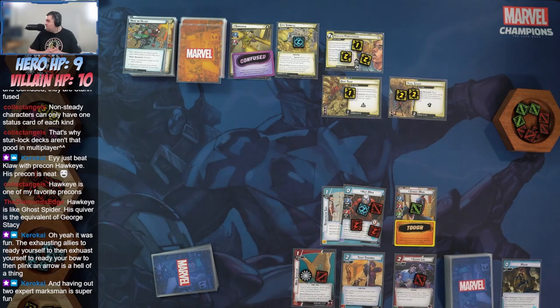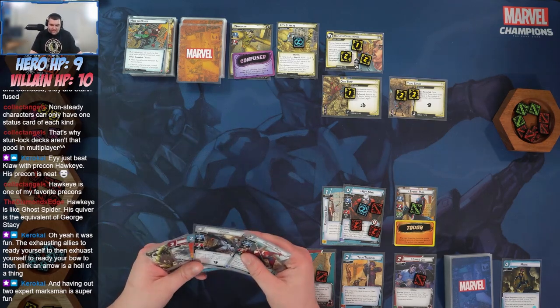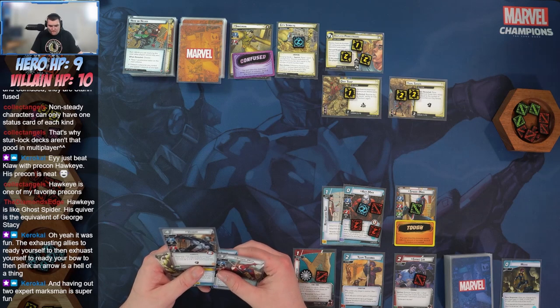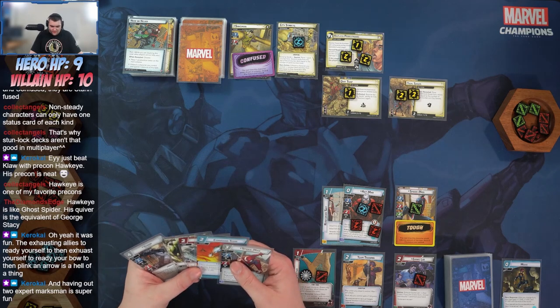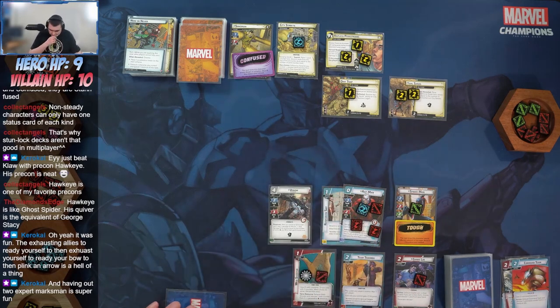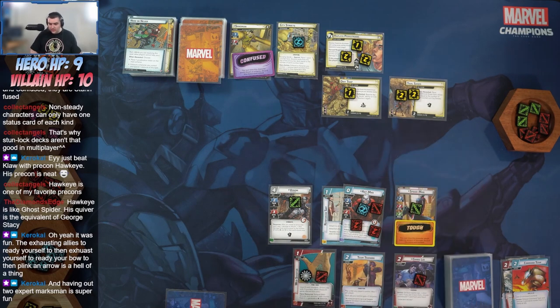Having two expert marksmen is super fun — just being able to pay for everything. You know what, I may just throw Venom out there — seems kind of fun. Let's just do it! I'll play Peter Parker on Friday; let's throw Venom out there now. Venom comes in with seven health. Starting with Team Training, we're revealing an additional encounter card, but I think I can kill Sandman before we reveal all of them.